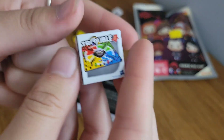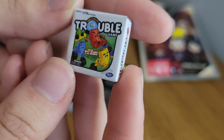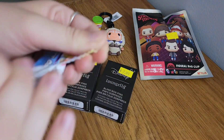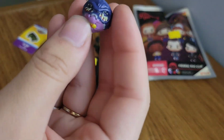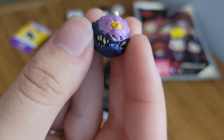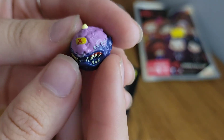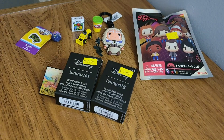Our next one — we got Trouble! I love the board games, you guys, I love them, so cool. And then let's check out our very last one. Whoa, we got something creepy! Oh my gosh, this one's one of the Madballs — this is Hornhead! So all of the figures we got today were commons, but that is a-okay because they're all super cool ones.